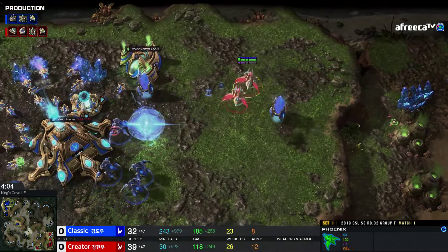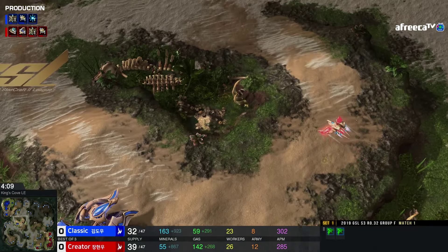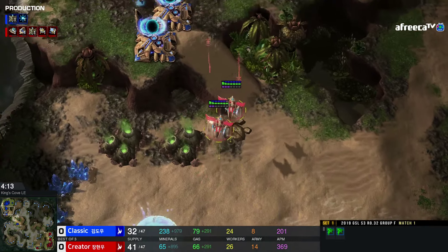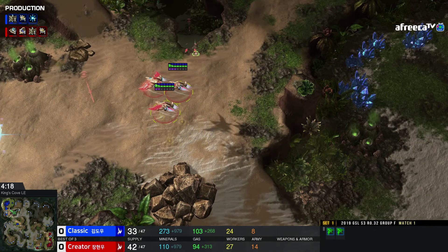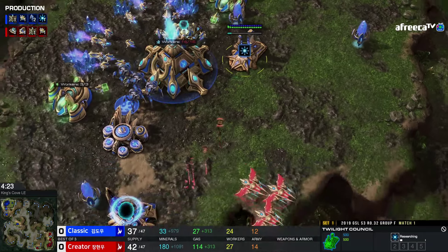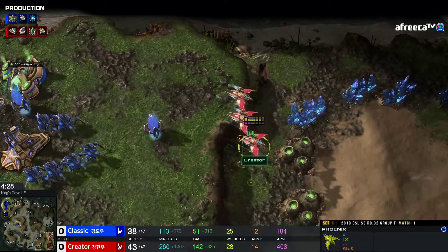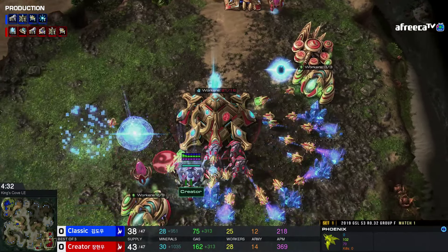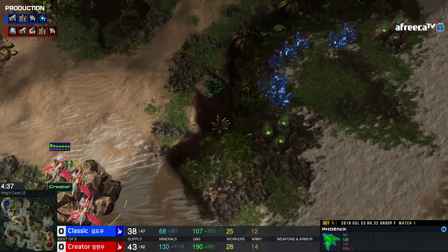Look at the instant Nexus — it's like a chemical reaction almost. You can't even measure the time between killing that Oracle with Phoenixes and the Nexus coming up. A Nexus play is almost never a bad idea against Phoenixes — they can't pick up the Nexus. But at the same time, the Phoenixes are still going to be able to come in and try to harass these workers. It's going to be cool to see how Creator tries to navigate this game after taking out the Oracle.